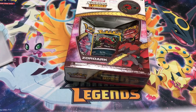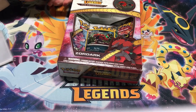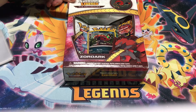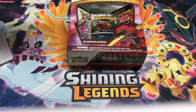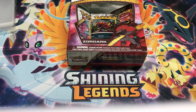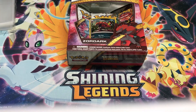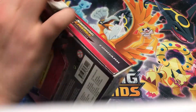Before I crack this bad boy open, my competitive pick is Stunfisk, and my competitive GX pick is Mewtwo GX — not the full art, not the secret rare, just regular Mewtwo. Since it's Shiny Legends and there's a holo in every pack, the point system is a little different. A regular rare is one point, a reverse rare is two points, a Shining or a GX is three, full art's four, and secret rare's five.